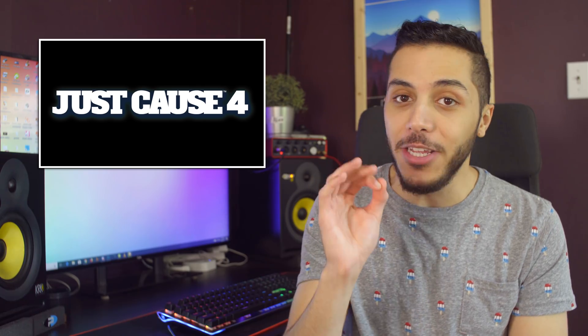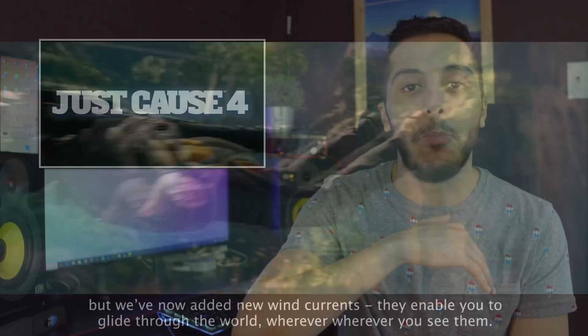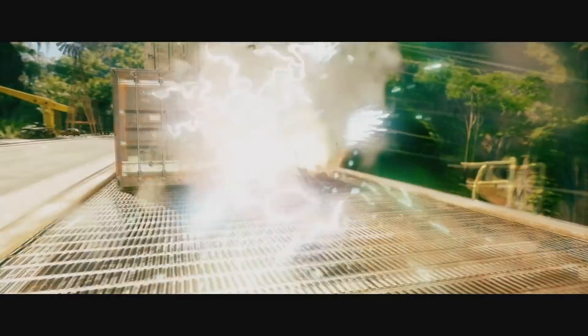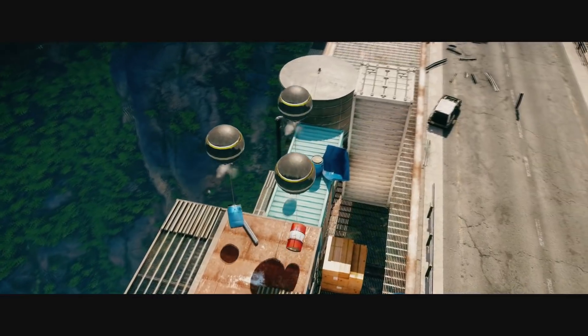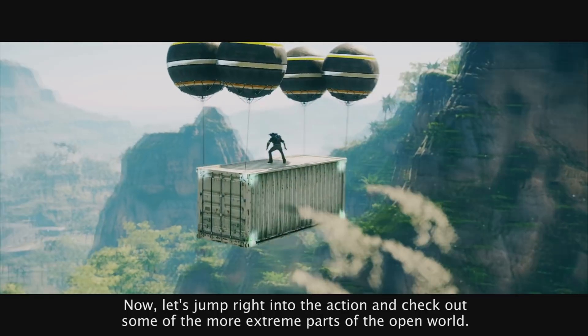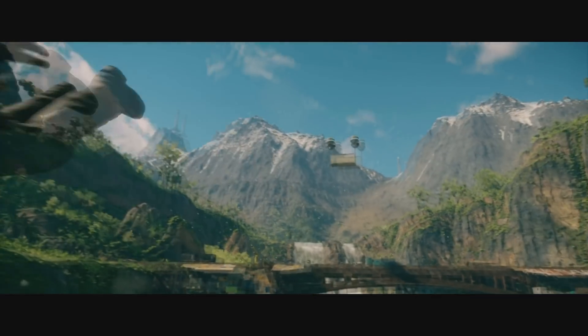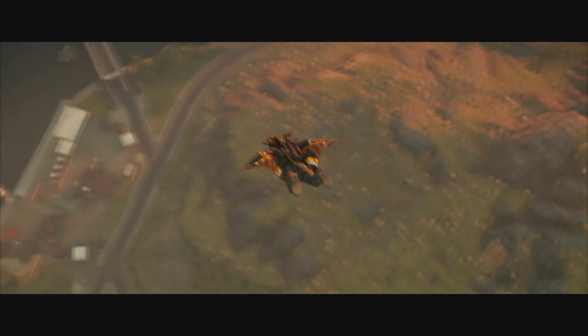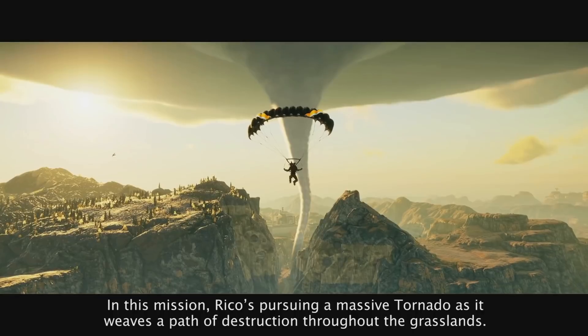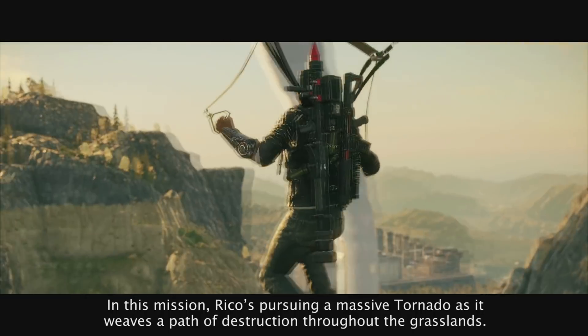Then we have a features demo of Just Cause 4, and holy crap, it looks good. It shows a plethora of new things you can do with the grappling hook — like a charge blast, multiple airlifters, and boosters that you can place using it. We also get a glimpse of how tornadoes will be a part of the game. Personally, if I buy this game, it's for the same reason I bought Just Cause 3: to mess around with the gaming mechanics and find creative ways to fly around.